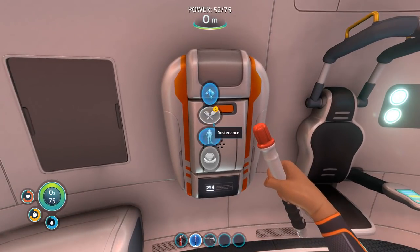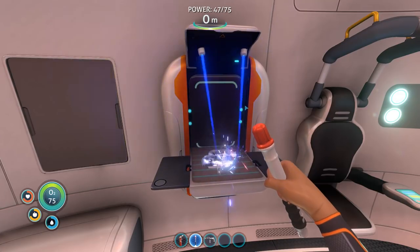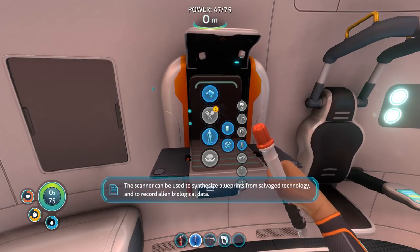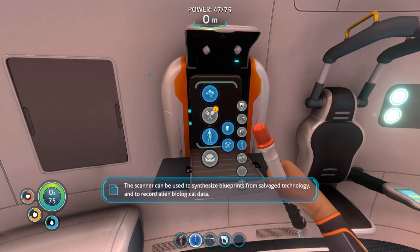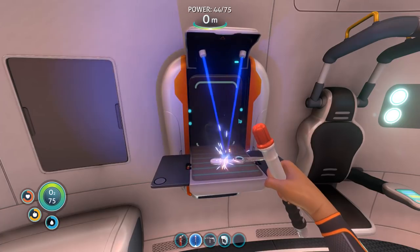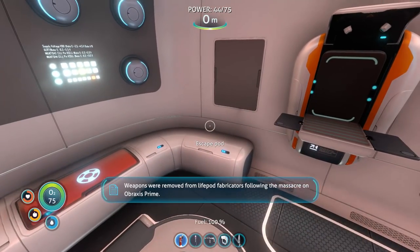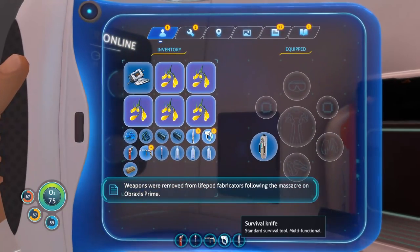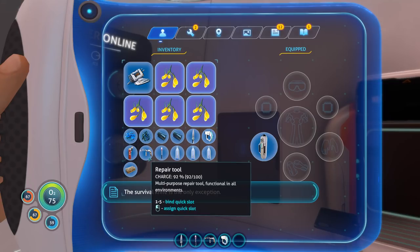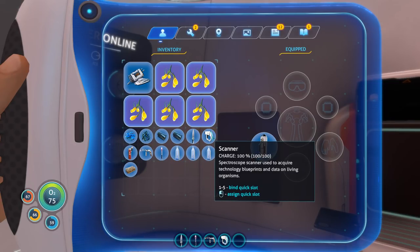The game's 26 hours long. Next step — use fabricator. Give me a scanner. The scanner can be used to synthesize blueprints from salvage technology and to record alien biological data. Scan everything — got it. Next step: give me a knife. Weapons were removed from standard survival blueprints following the massacre on Abraxas Prime — the knife remains the only exception.